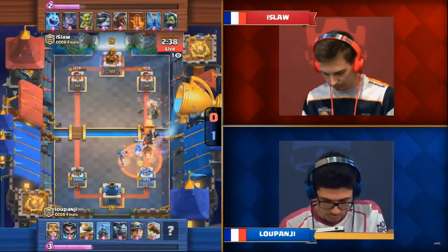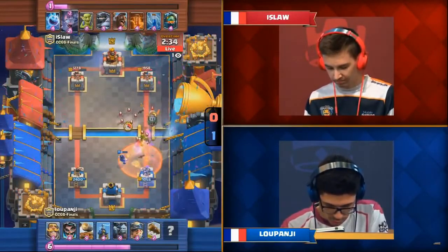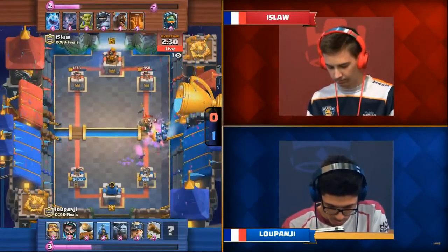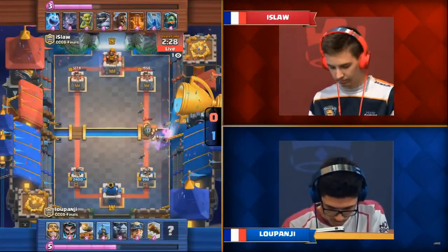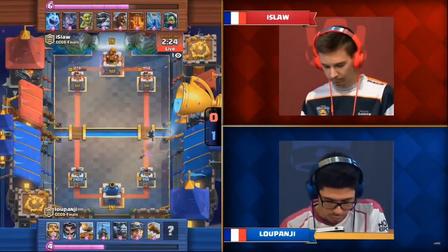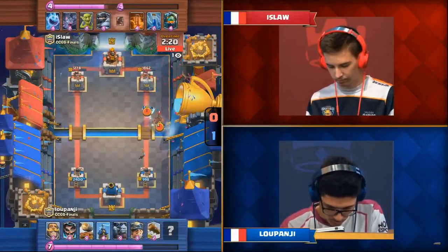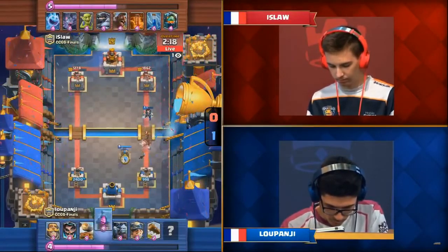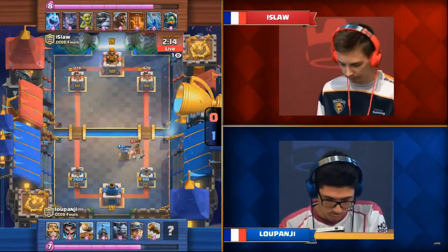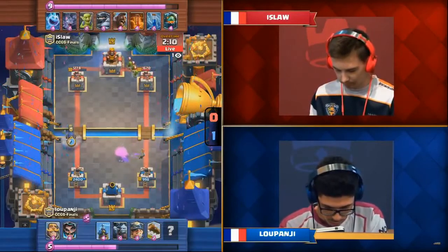Great opportunity to defend with the Cannon Cart, keeping that Hog Rider off the tower — but no, he gets a swing in anyways! The Poisons just keep on coming and Luponji knows it — he's got to switch things up. He had to waste four elixir just to stop that push. A one-elixir Ice Spirit was able to stop a four-elixir Electro Wizard. Luponji is opening up that right lane, taking quite a bit of damage on that side, giving him the opportunity to switch things up if he chooses.